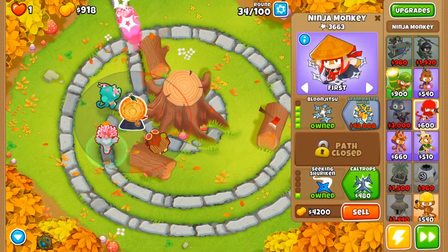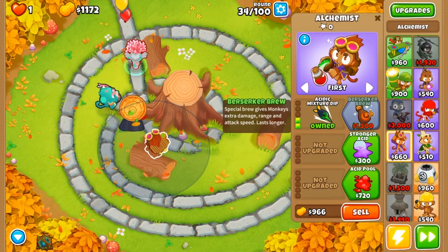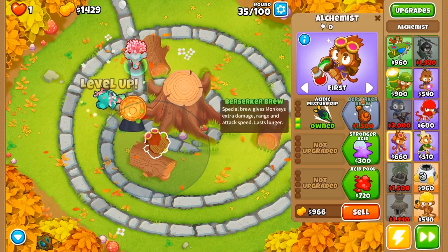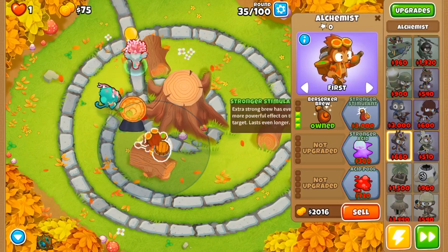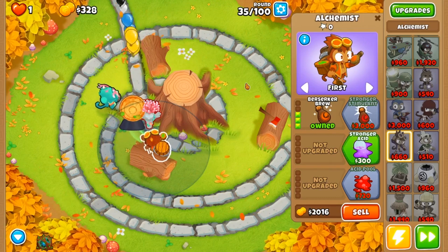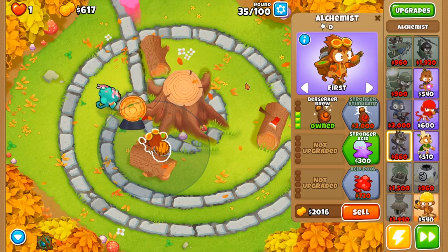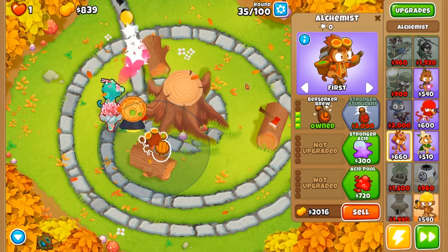Our main tower from round one to round 40 is going to be our ninja. Next we're going for berserker brew as soon as we can afford it, and then we're going to be able to afford stronger stimulant roughly around the beginning to end of round 38.